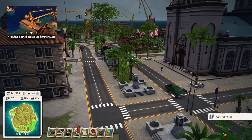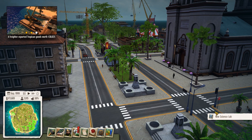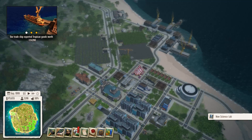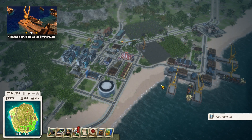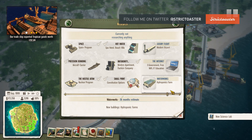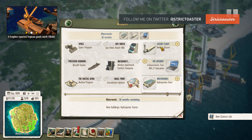Hello everyone, welcome to another episode of Let's Design Tropico 5. My name is El Presidente Strictoaster and we're back at our island in the middle of the Caribbean. There's a ton of things I need to address based on the comments you guys left in the past two videos, but before I address any of those, let's start researching.